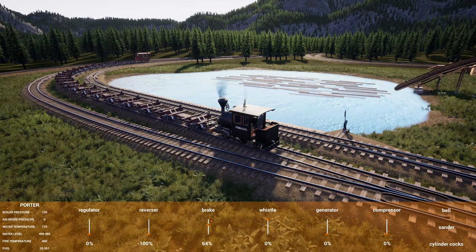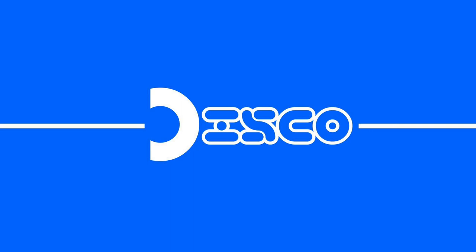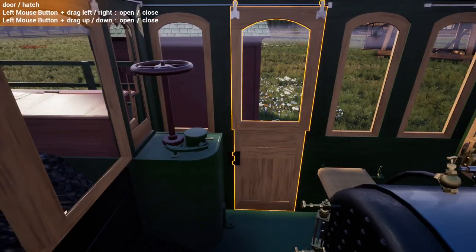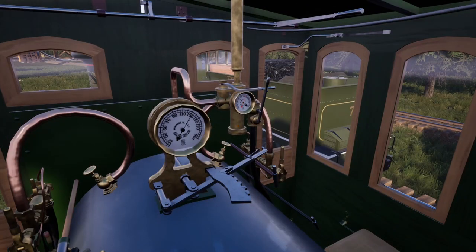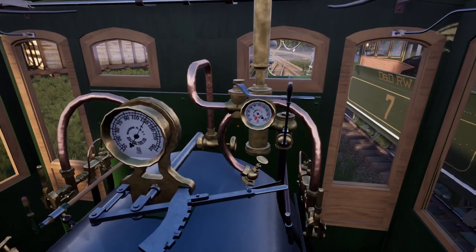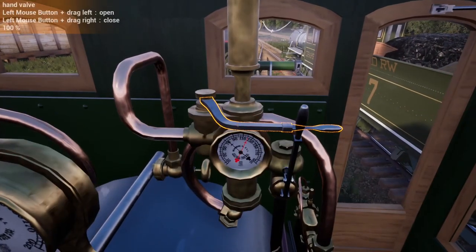Let's get ourselves down to the oil fields and warm up the 10-wheeler. We're here, we're on the footplate. Still full of steam, which is going to be very useful. What's on that one — is that a brake? I actually have no idea.